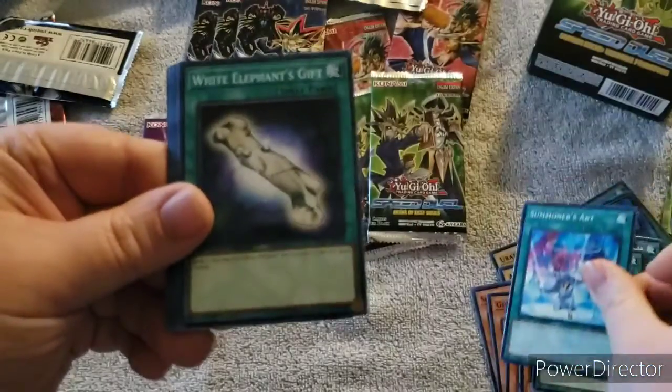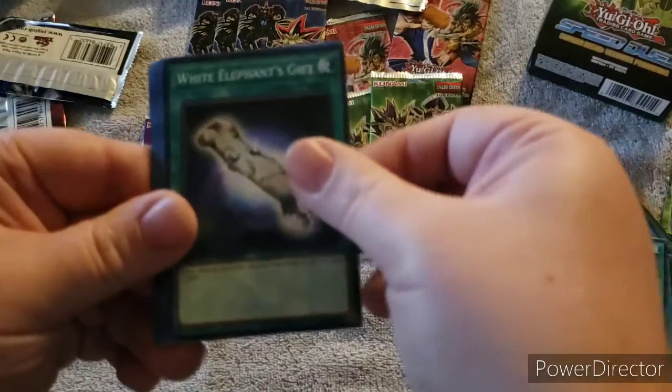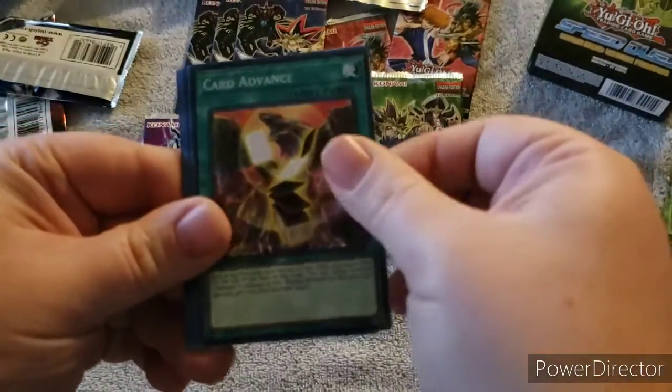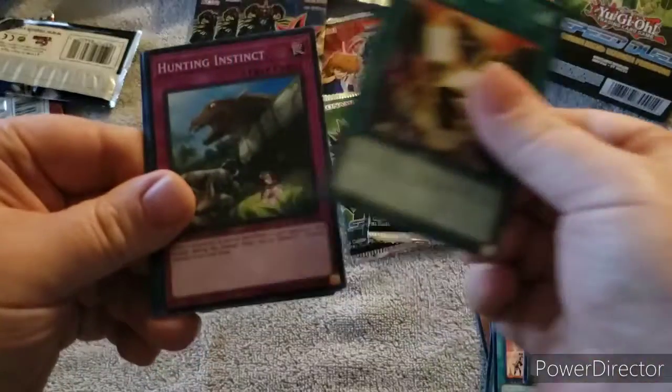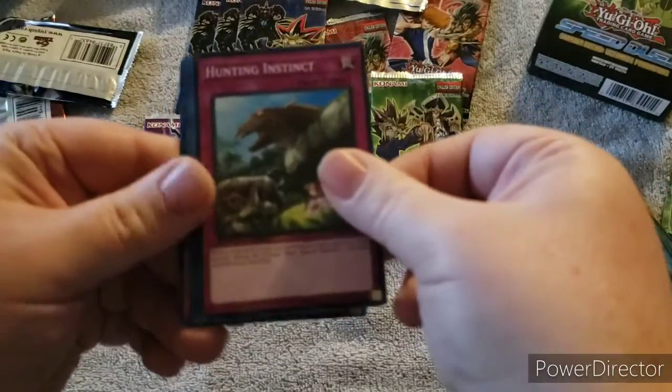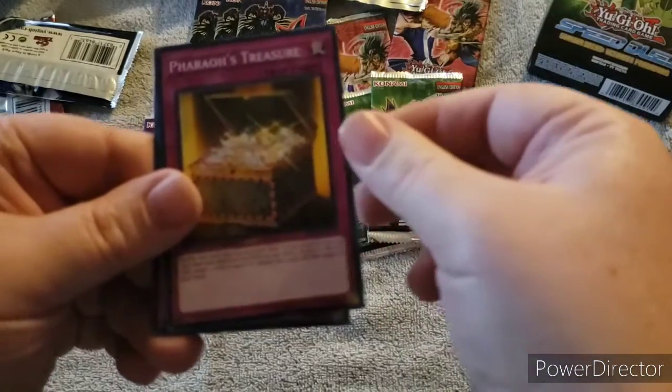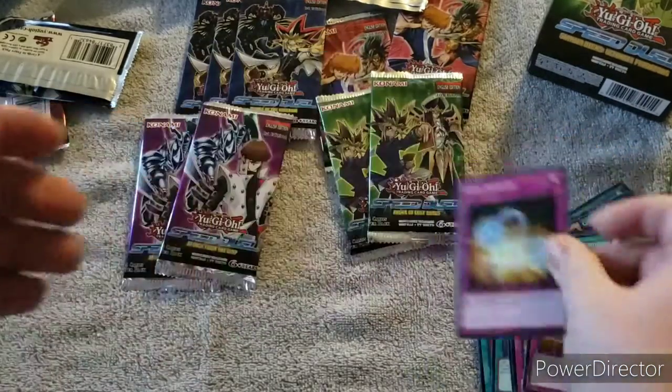Continuing with the Rex deck spells and traps: Cost Down, Summoner's Art, White Elephant's Gift, Heat Wave, Card of Ants times two, Hunting Instinct, Reinforcements, Feral's Treasure, and Limit Impulse.